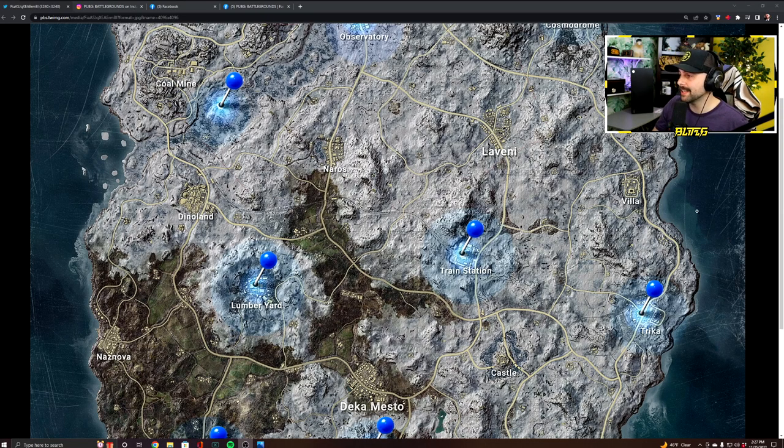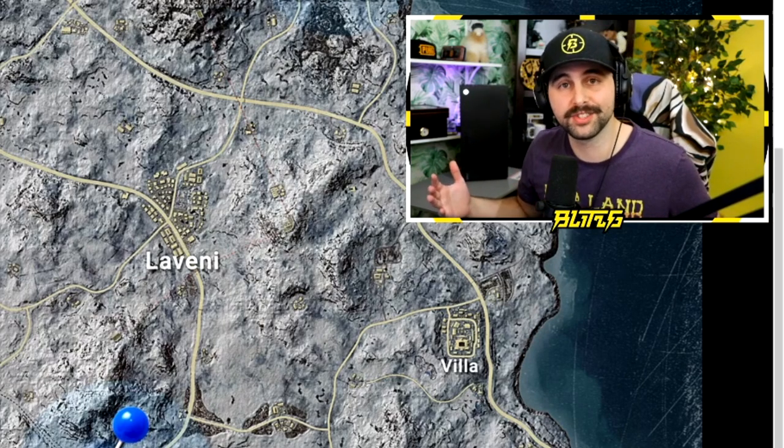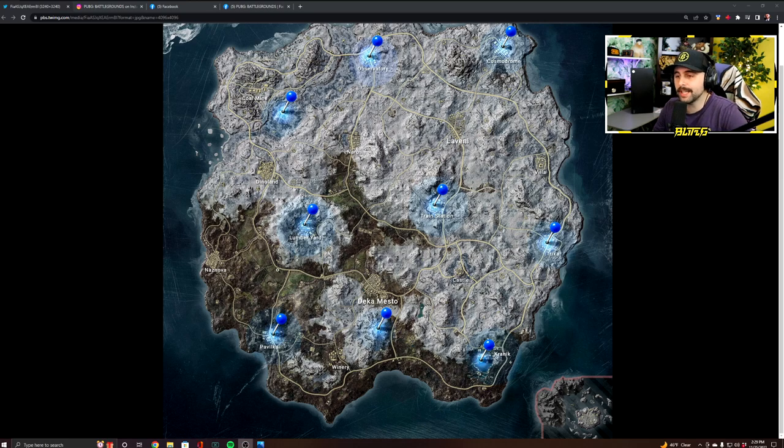Some of our favorite locations remain, including Villa, Castle, Coal Mine, and Dinoland — which is why I'm wearing my Dinoland shirt, because it survived. New locations include Nasnova, Pavilka, Deca Mesto, Naros, Observatory, Lavini, Kranek, and Trica.